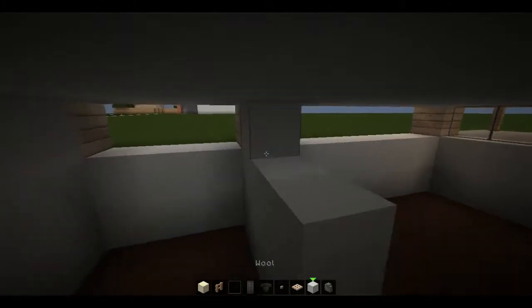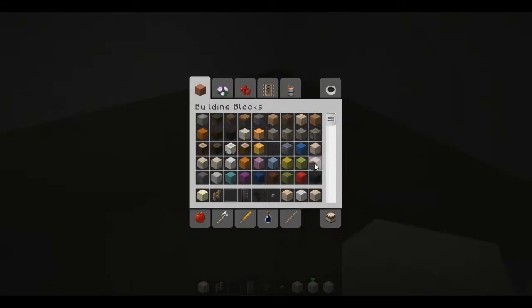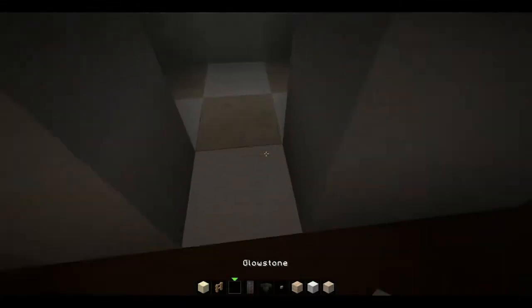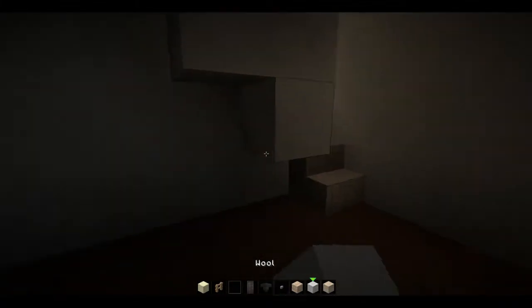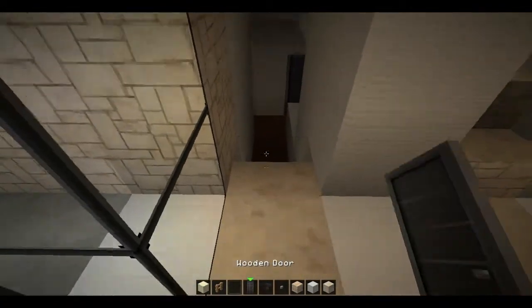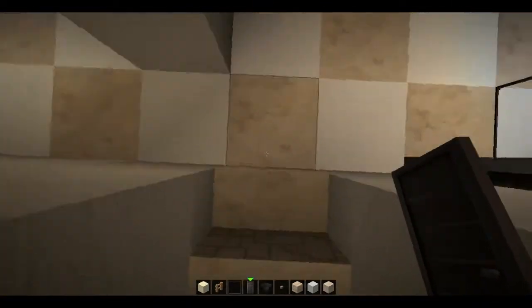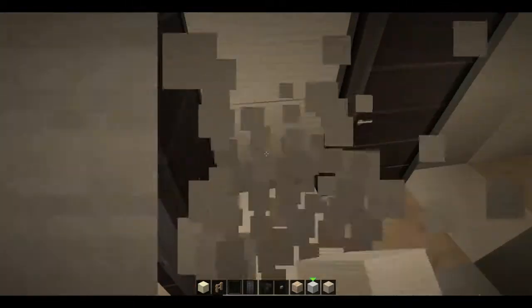Now we're going to move on to the bathroom. It's basically going to be two by three. I'll put in some outside walls and a window. We're going to do a tile pattern basically like the one we did in the entryway — alternating quartz and sandstone. I'll put in a mini wall to hide the block, then put in doors so that these basically have effectively separate entrances, just for the sake of privacy.